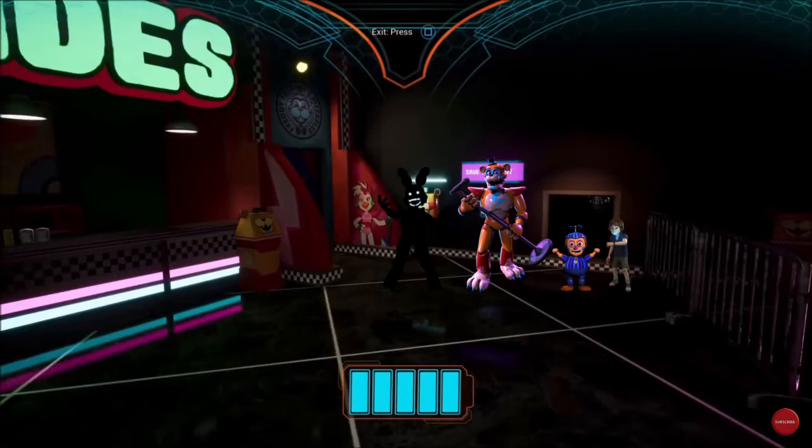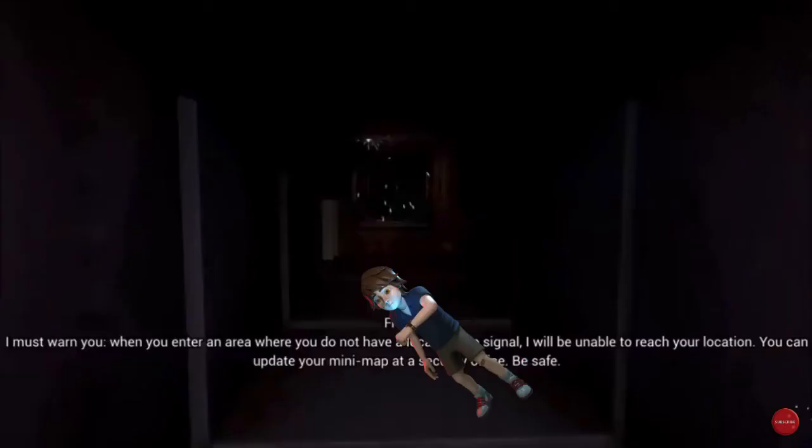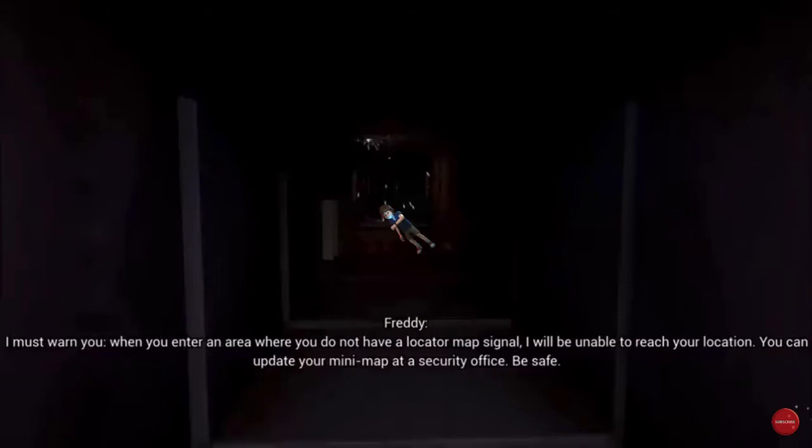Okay, I'm going in. I must warn you — when you enter an area where you do not have a locator map signal, I will be unable to reach your location. You can update your minimap at a security office. Be safe.